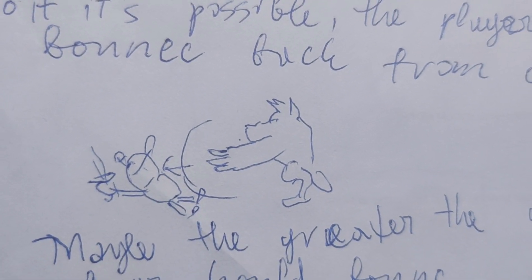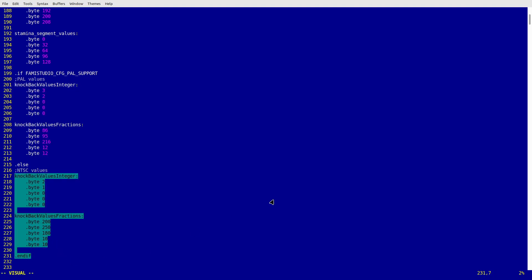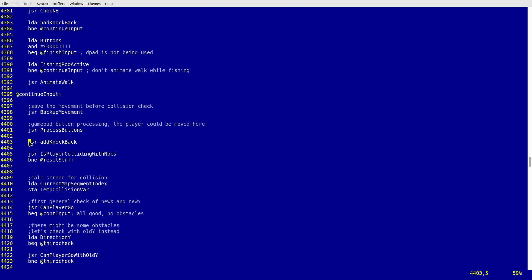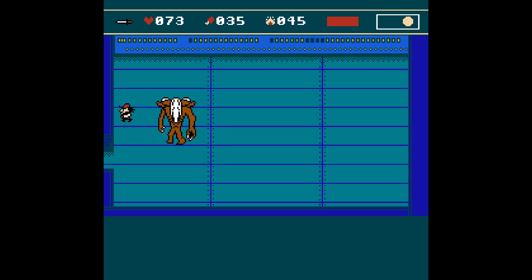I also wanted to add a knockback effect so the player's character would fly away after getting hit by the boss, as a more obvious way to show that damage was dealt. Since it would be too expensive to calculate force and friction in every frame, I created an array of fixed-point numbers that would be gradually added to the character's coordinates. This happens in the same routine where the player's coordinates are changed by the gamepad input, so the modified position is checked by the same collision detection code — avoiding the dreaded issue of the character getting stuck in a wall after being hit.